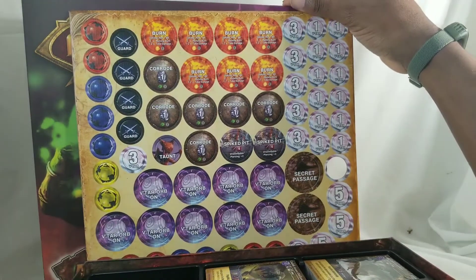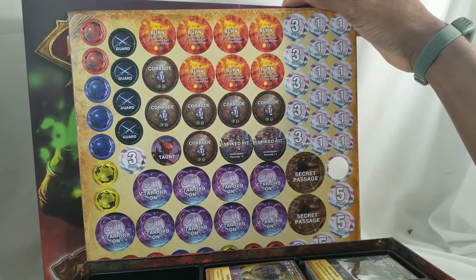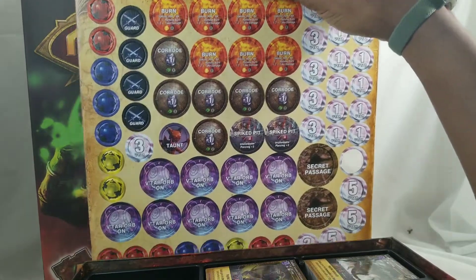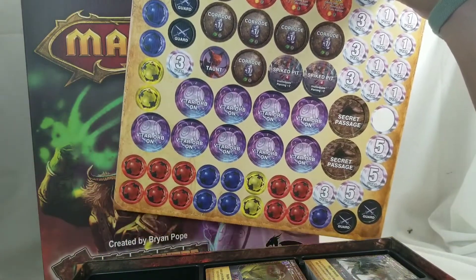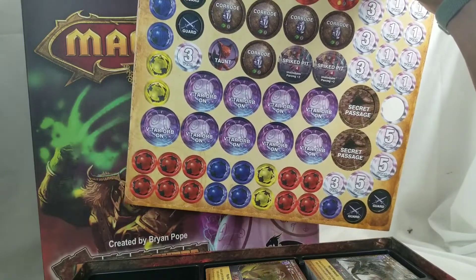Burn upkeep — roll one die: zero removes burn, one and two take damage. I think that's the same spiked pit. Vatar Orbs and these four — these three color control things.